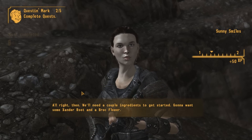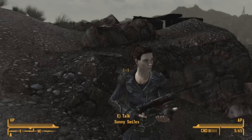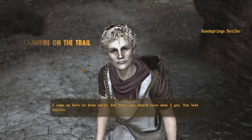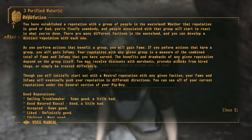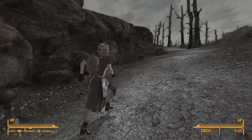We'll need a couple ingredients to get started — gonna want some Xander root and a Brockflower. I know I've seen Brockflowers growing up at the graveyard, and I seem to remember there being Xander root over by the schoolhouse. Bring those on back to me and we'll get cooking. If you didn't come here like you've done, I'd be a goner for sure. I came up here to draw water, but here, you should have what I got — you look thirsty. I think that's the same voice actress.